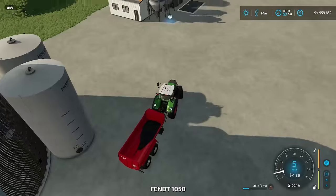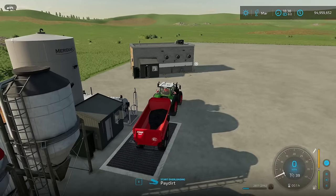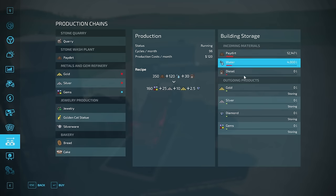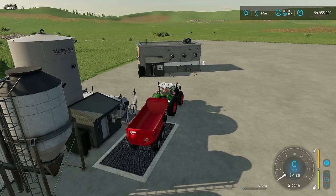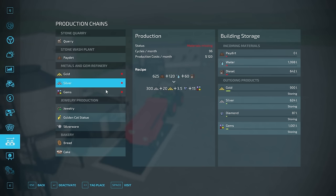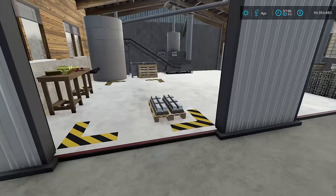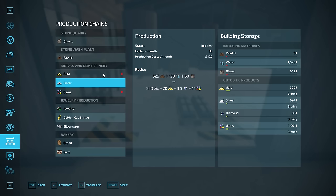Let me demonstrate — I'll put some pay dirt in here and buy some diesel. I'll activate it and fast forward to the next day. We ran out of materials which makes sense. We have 900 liters of gold and 624 liters of silver. Silver has a pallet spawned — 1,000 liters of silver. We don't have enough gold yet to spawn a pallet, so I'll deactivate this and reload with more pay dirt, water, and diesel to try to get a full pallet of gold.